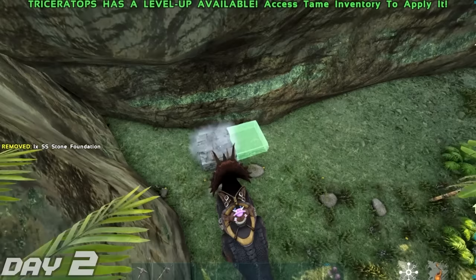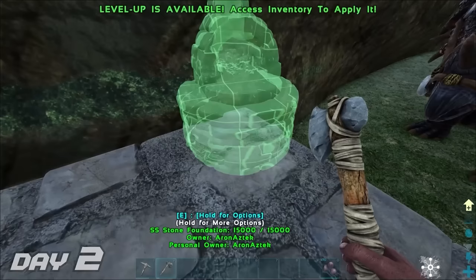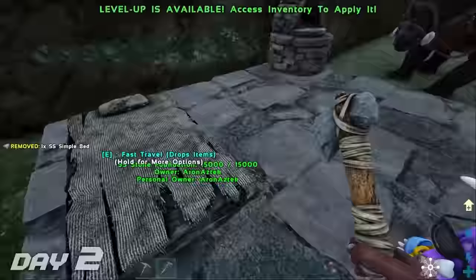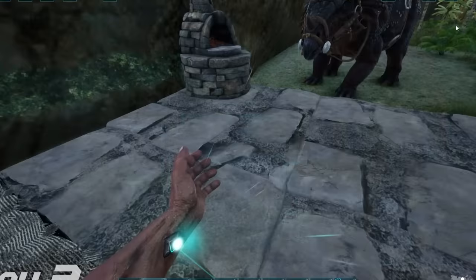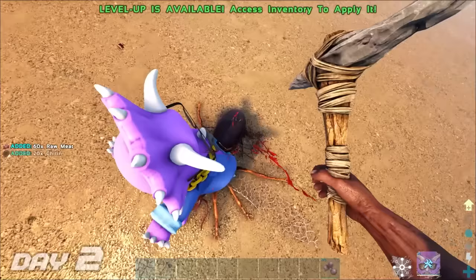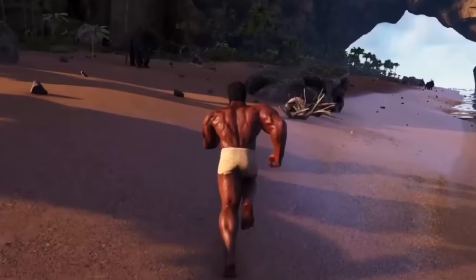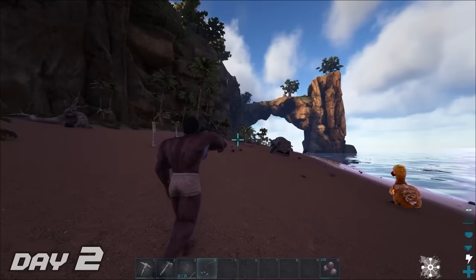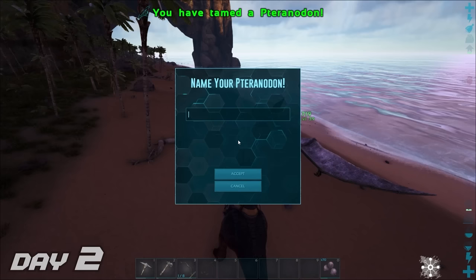Day two — we need a starter base. I placed down four foundations, then went out to gather materials so I could craft and place a forge and a simple bed. Now the bed doesn't look that comfortable, but it's a lot better than the alternative. Next task: I want to tame a pteranodon, but first I need to kill these ants for their chitin to make a saddle. I found this lonely PT, threw a bola at him so he couldn't run away, then shot him a couple times in the face and tamed him.